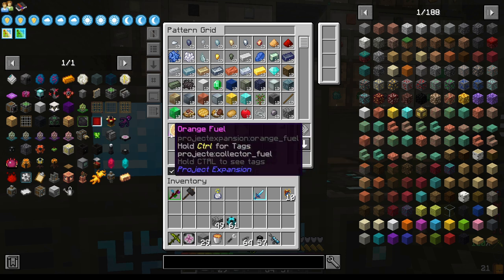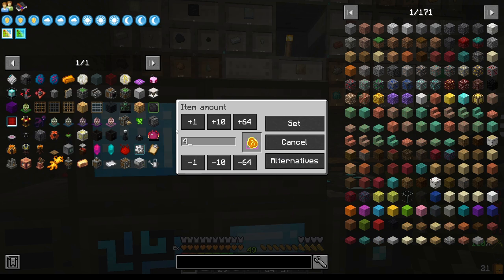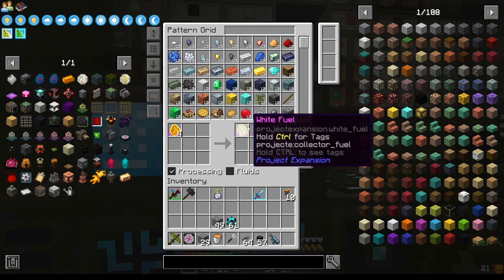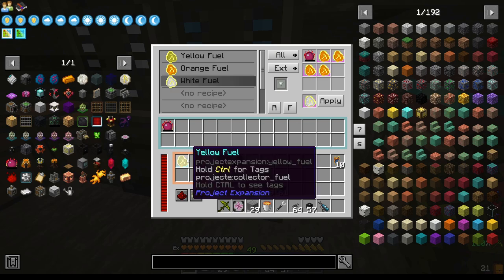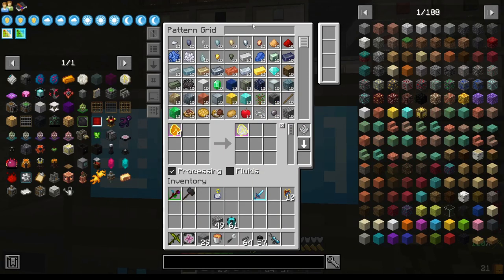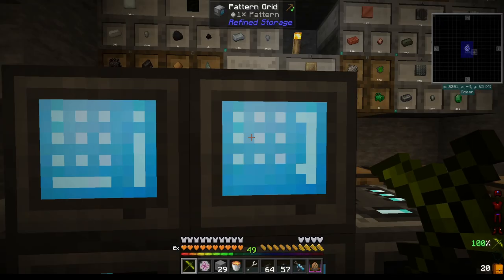I might teach it that several stacks of these makes one stack of those, because that might speed things up here. Alright, we've got our first orange one.